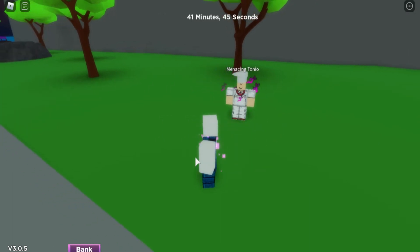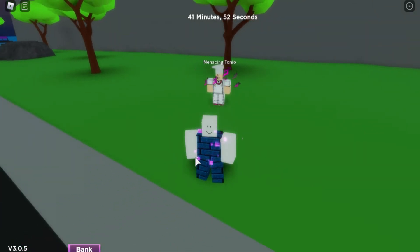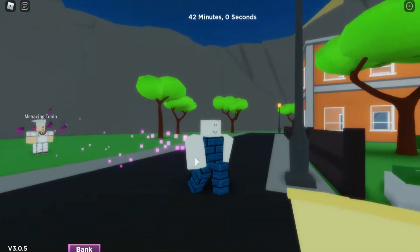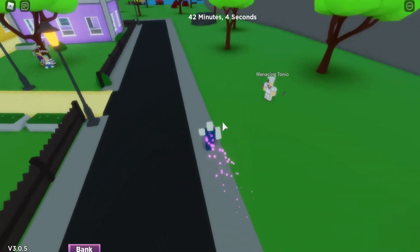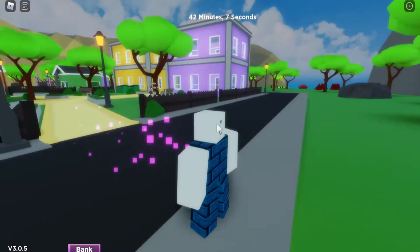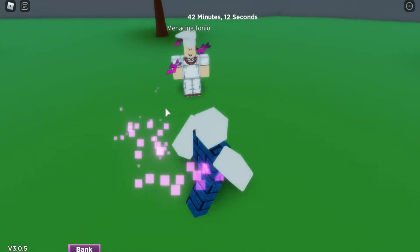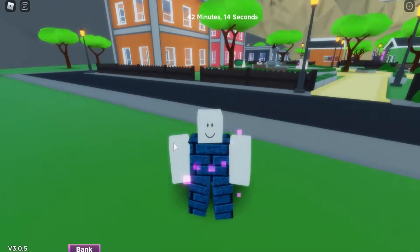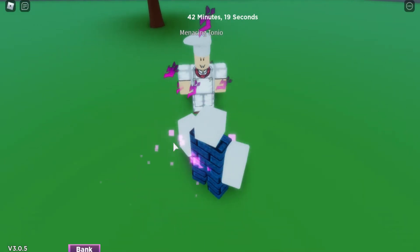Now going to the first passive ability: I will regenerate about two percent of my health every second and my walk speed is a little bit faster than normal. It's seamless because I have this stand, so you don't need to worry about anything — it's just gonna come to you and you won't even notice a thing.